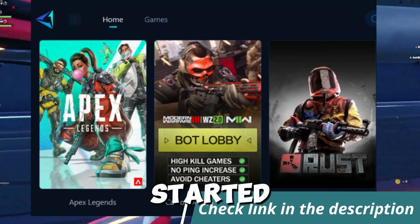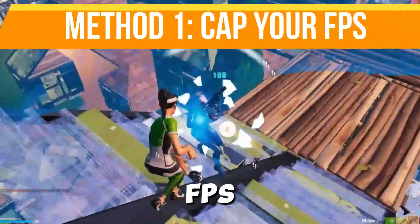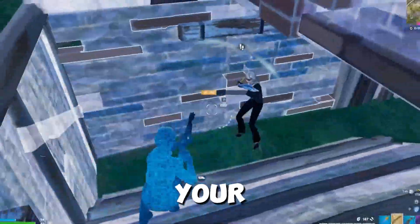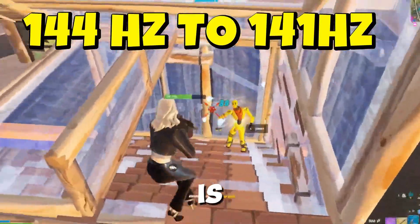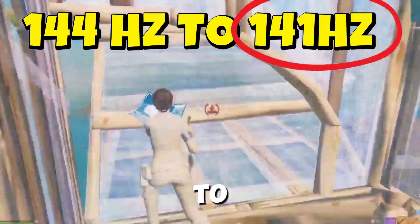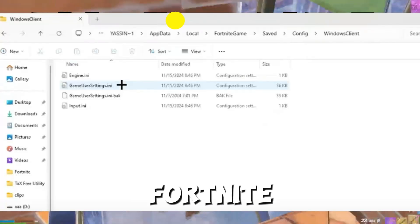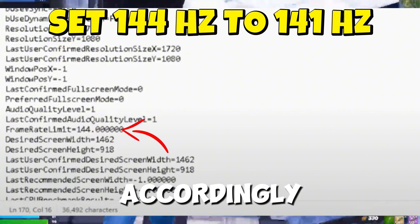Method number one: cap your FPS. One effective way to reduce stutters is to cap your FPS slightly below your monitor's refresh rate. For example, if your monitor is 144Hz, set your FPS limit to 141. To do this, open the GameUserSettings.ini file in the Fortnite directory, adjust the frame rate limit value accordingly, save the file, and restart your game.